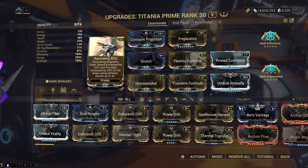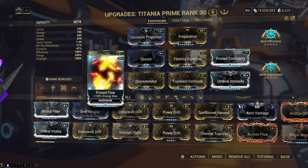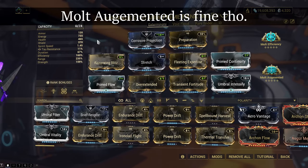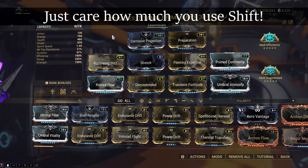For the rest of the build, make sure to have Razor Wing Blitz for the movement speed, Preparation plus Prime Flow for the sustain. Remember that Razor Wing Blitz speed scales from strength, so you might be tempted to go more strength to be faster, but with too much you won't be able to control the character at all. Please don't go 3 million strength.